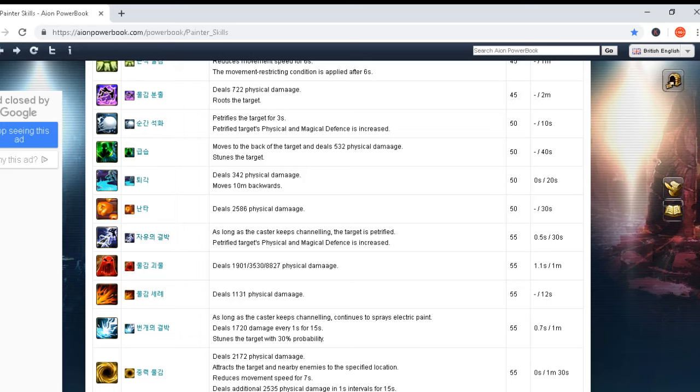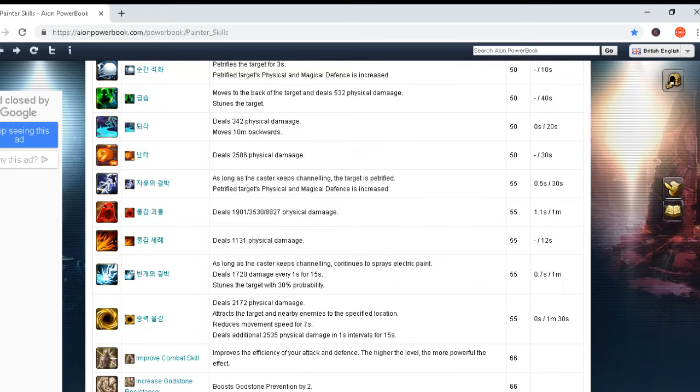Another skill deals 2,586 physical damage — cast time zero seconds and 30 seconds cooldown. Low cooldown, no cast time, high damage. This again shows why Painter will be very powerful. Further: as long as the caster keeps channeling, the target is petrified — petrified target's physical and magical defense is reduced. Cast time 0.5 seconds and cooldown only 30 seconds.